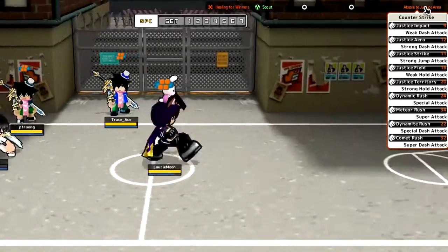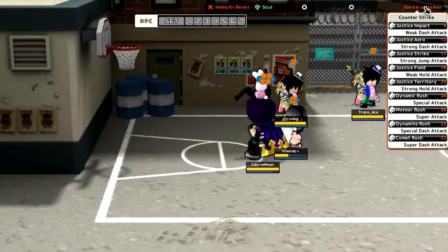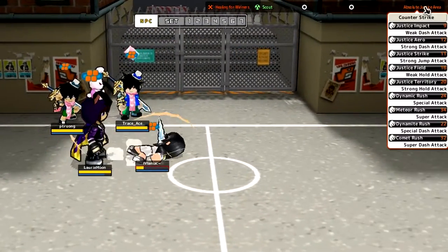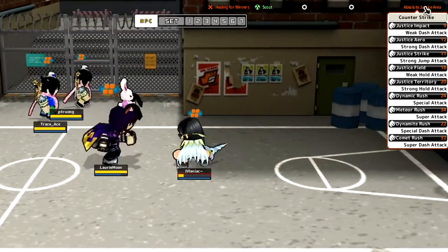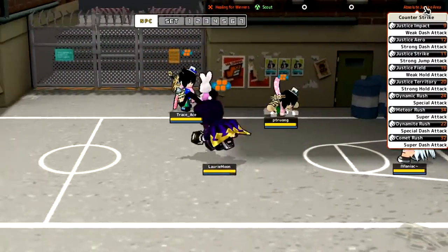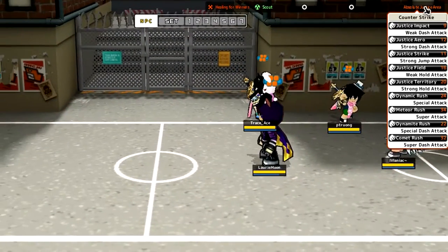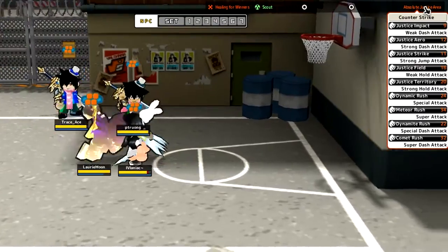Everything else is pretty much default night gear — the strong combo is just the night gear punches which I find really good, and the weak combo is the same default night gear which is also really good. The run weak attack is the same, but the dash strong attack has changed. The jump strong attack has changed as well. So it's basically just the normal weak combo with the strong combo changed.